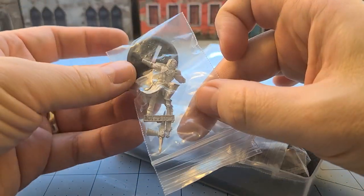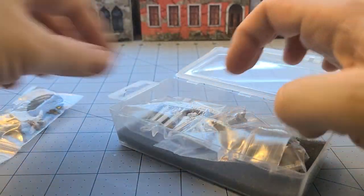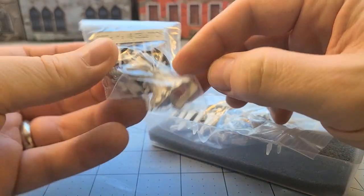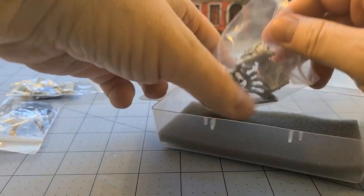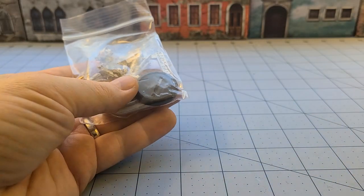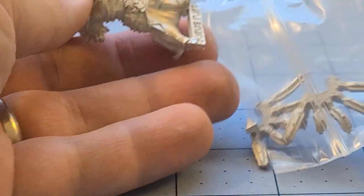So here we have what I believe is called the Gear Strider, kind of a ninja-like dude; the Schematicist, a magic-looking user dude; and finally the one that drew me to the game in the first place — the Guardian Knight. Look at all that fun stuff in there. Let's pop him open first because he was the one I was most excited to get.